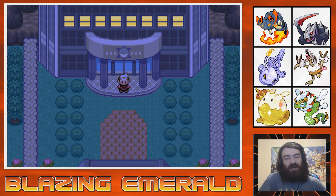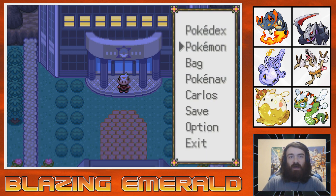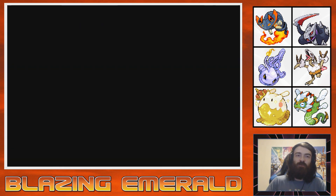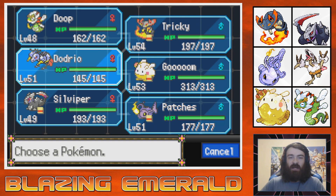Hello and welcome back to our Pokemon Blazing Emerald playthrough. This is part 23 and we're here outside of the Pokemon League, but that's not exactly what we're going to be doing straight away. We have a couple of things to round up and do first, one of which is going to be moveset changes. I want to make sure that we have Patches with that super cool new move, Dark Bargain. I want to check out New Mauville.